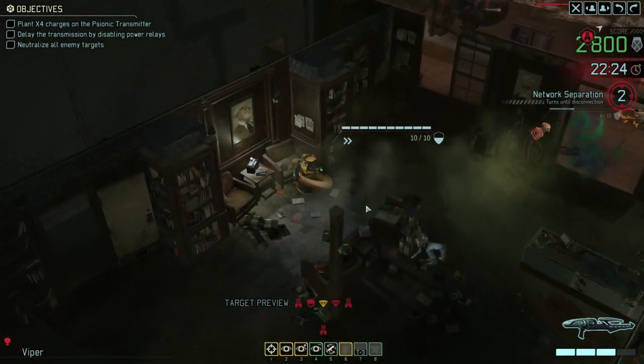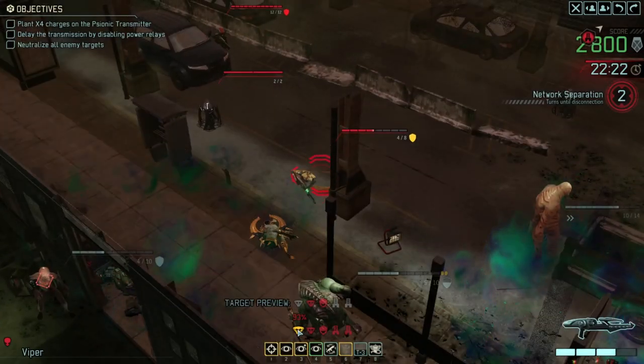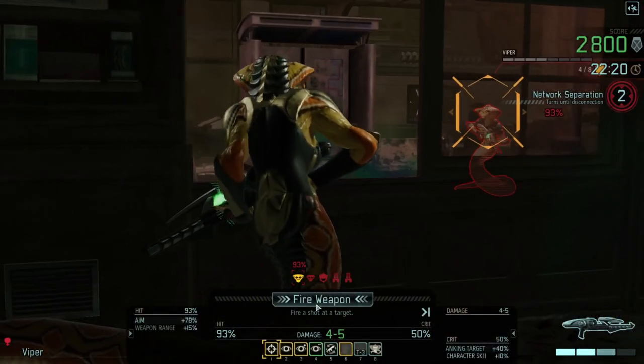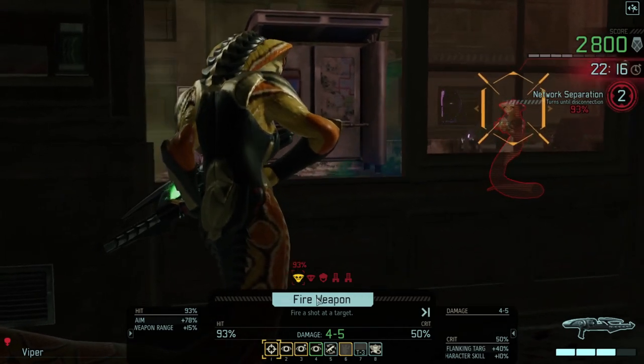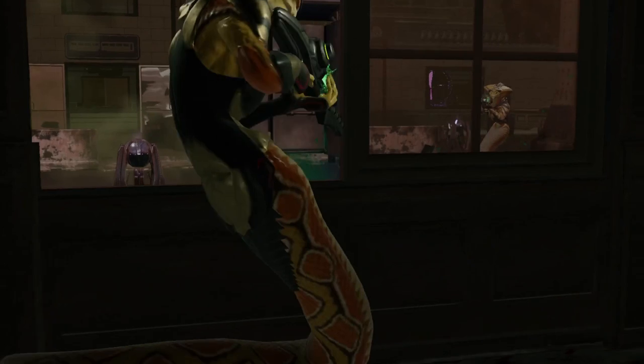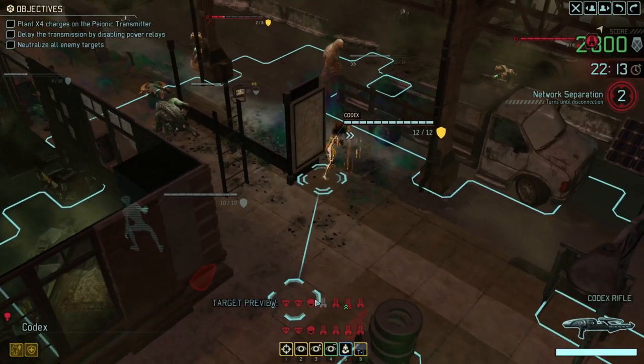Maybe I'll use the sectoids for that in the next turn because they're not very good shots. We've still got that really tempting 93% shot there - and this is a kill on a hit. Let's take the kill because it's an easy shot. But of course the snakes are dodgy - I forgot how slippery the snakes can be.